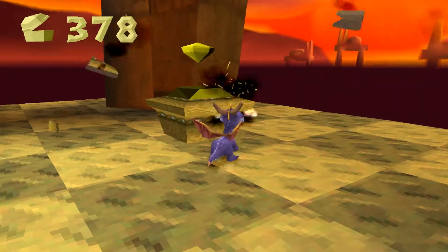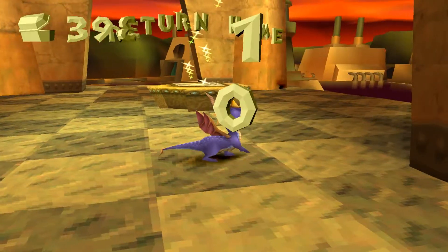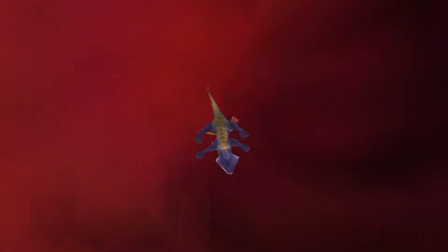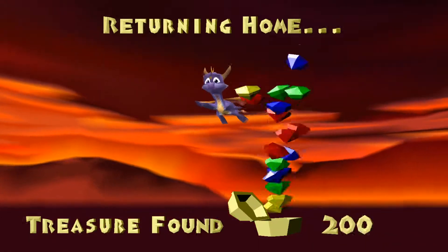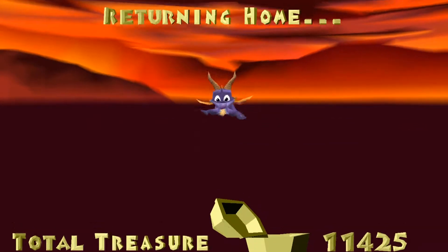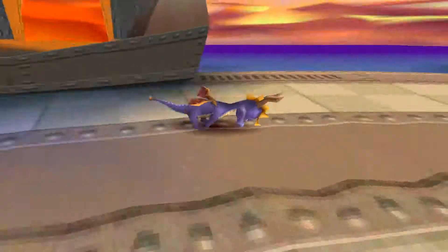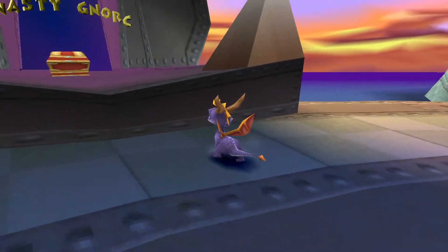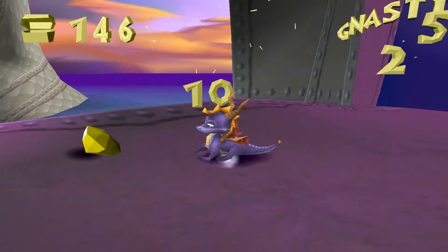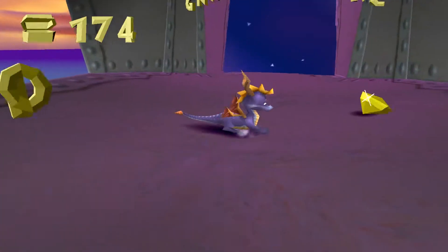With these final yellow gems, we collect 400 out of 400 of the treasure and we can safely return home, bringing our total up to 11,425. And in the next episode, we are going to confront Nasty Norrk and finish the 200 out of 200 required for Nasty's World.